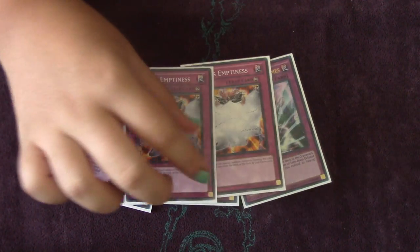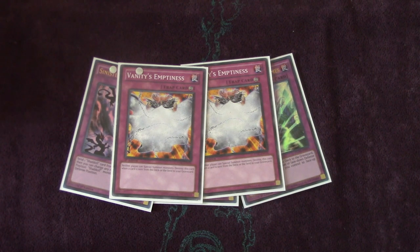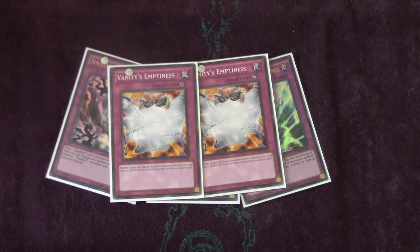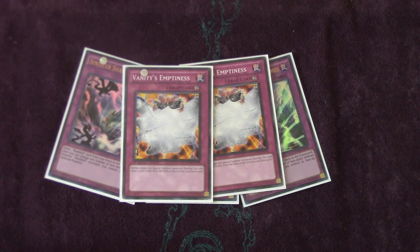Two Vanity's Emptiness. This concept is kind of similar to the Dragon Ruler concept — you can basically make really good boards that your opponent can't get past, then you flip Vanity's and you win because there's nothing they can do. A lot of Shadal players are also cutting MST from their main deck, so they don't really play MST. Especially in a simplified game state, if you flip this when they only have a couple cards, it's basically game over.